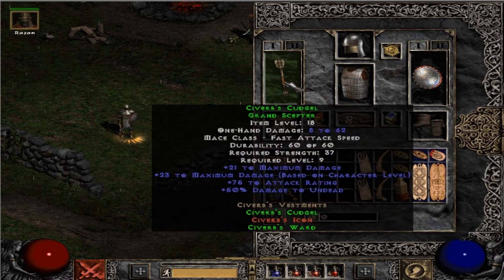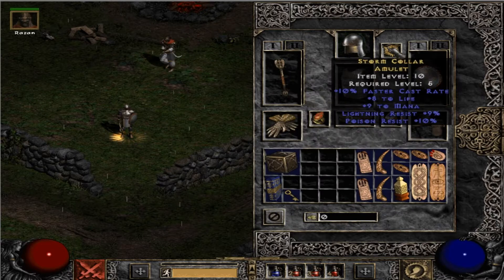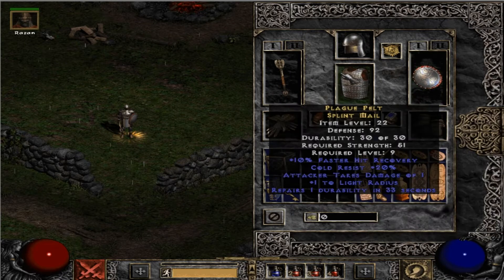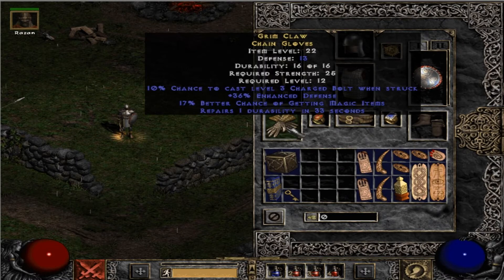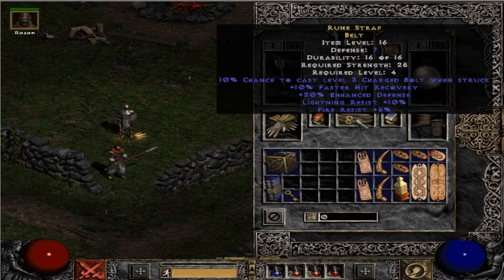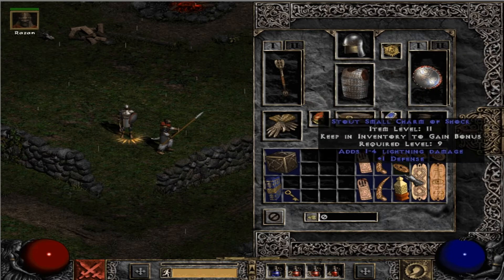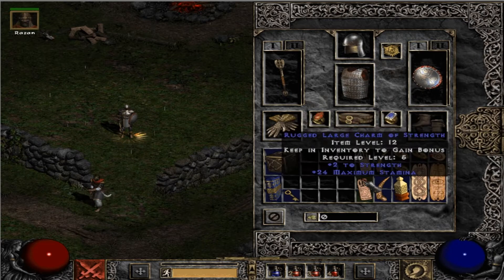So yeah, we got that Siverbs cudgel. I really haven't got anything better than that. I think I swapped out my amulets and this bad boy here. We finally got some magic find - it's a very small amount, but it's something. I don't think I got a new belt as well - the rune strap. I've used one of those before.